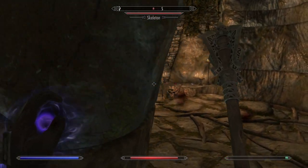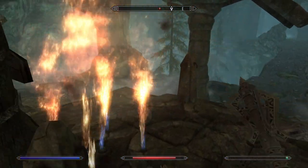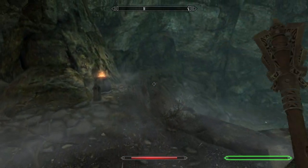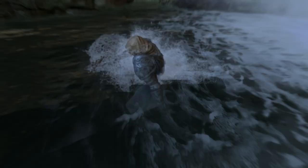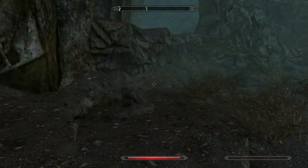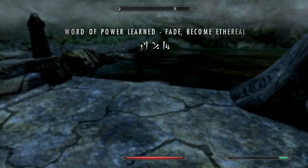Just skeletons in here, very easy. I wish skeletons were a little tougher, but it makes sense that they're super weak because they are just bones with nothing holding them together — they're a magical creature. Down here there is something cool — it's a word wall. Too shallow to jump in the water. Let's go down here and get the word wall. You can go behind the waterfall. What word is this? I think it's Become Ethereal. It is. Wow, I'm a genius.